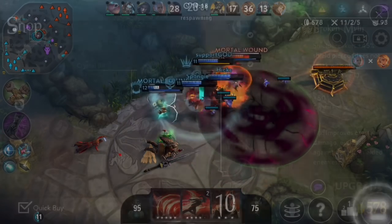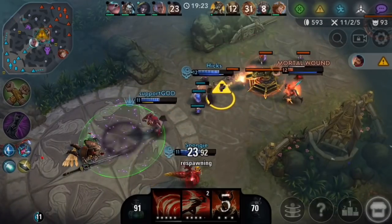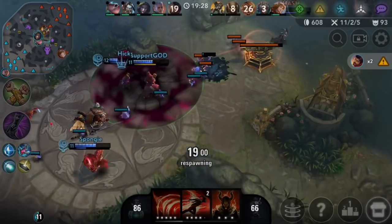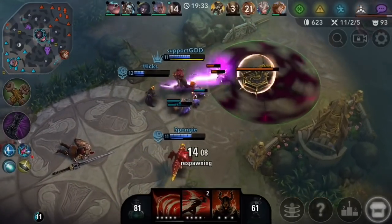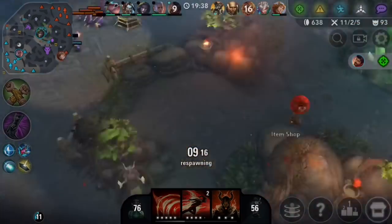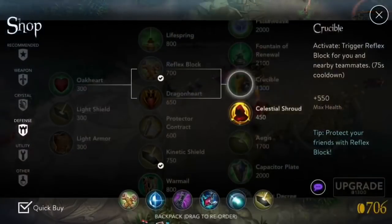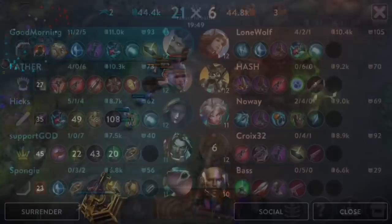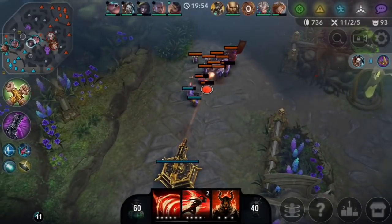Blind Miho ults are almost impossible to block — a good Miho will not just ult straight up. I know everybody always talks about crazy Miho ults but of course that's easy if they just go straight up. Blind ults are so much harder, it's definitely possible but really difficult. I guess we'll just go for the crazy-angle block this match since if we block a Miho ult we can easily win fights — Miho is the main damage on their team and they're pretty fed too.